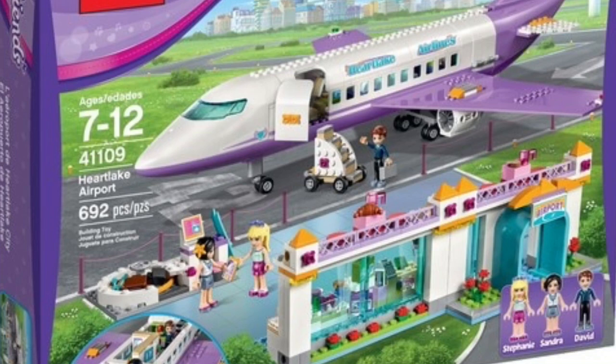At number 6, while this isn't really much of an airport, I am going to include it on this list. It is from set 41109, and it is a LEGO Friends set. Not really a great airport — it's just not designed well. Not a good airport at all. A really poor attempt.